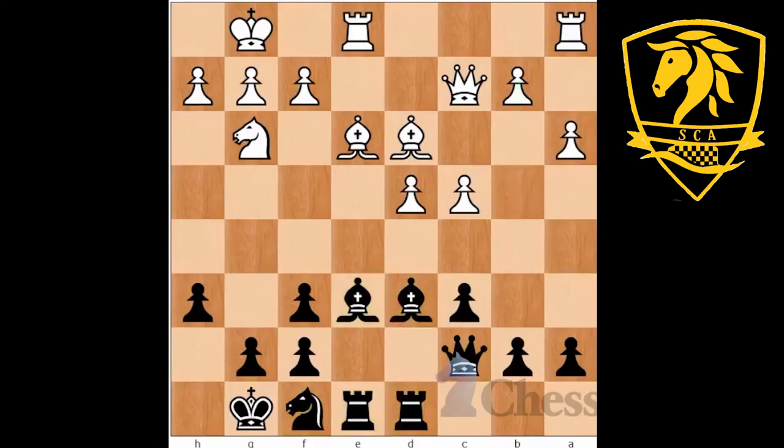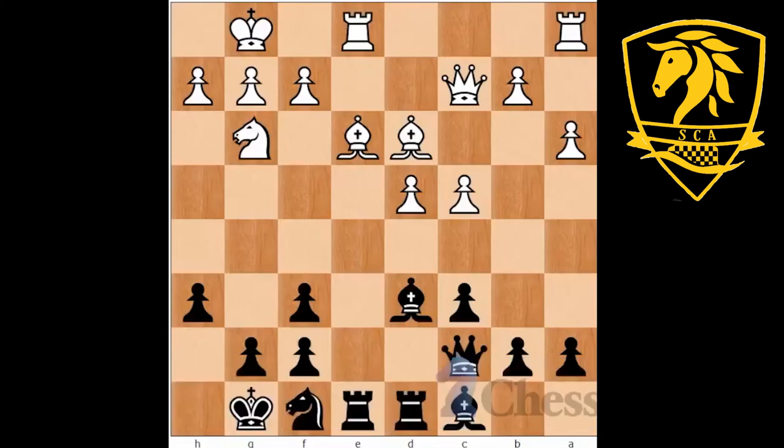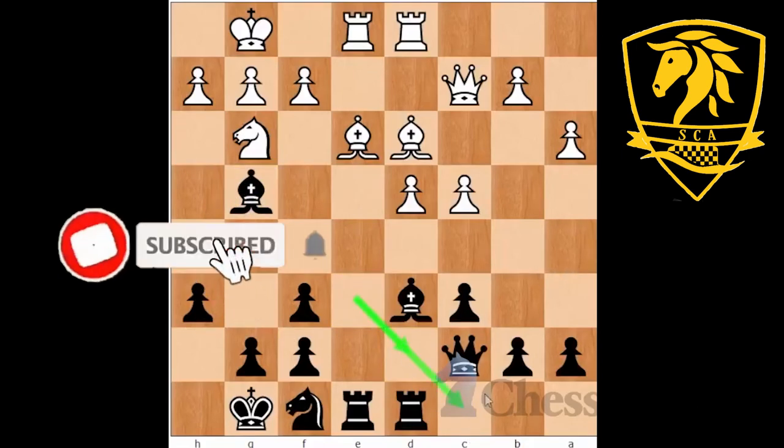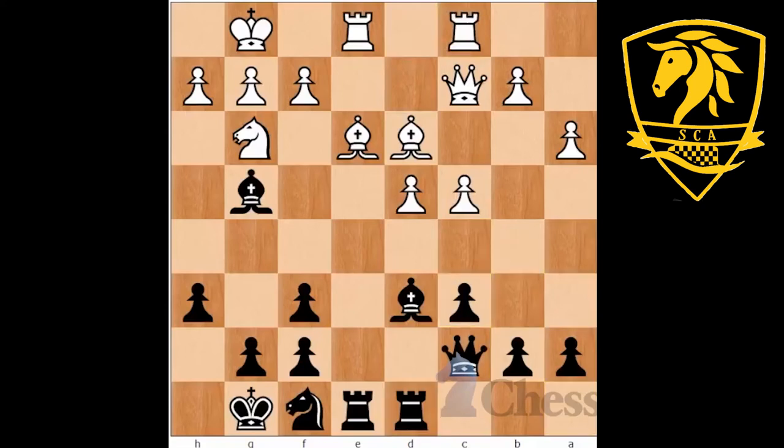White played A3 — logical, perhaps planning B4 to expand the pawns. Black plays the very nice move Bishop to C8. Bishops are long-range pieces, perfectly happy on the back rank — even on C8 the bishop has tremendous influence. The point of Bishop C8 is twofold: mainly to open up the rook on E8 to target the e-file, and also to wait and see what white does next. That paid off immediately when white played Rook to D1 — natural, getting the rook to the center — and black immediately struck back with Bishop G4, a hard move for white to spot.